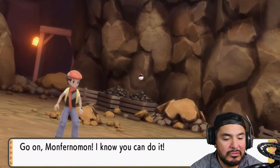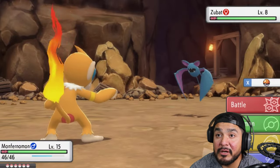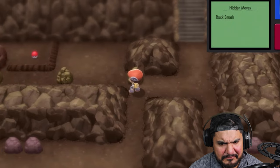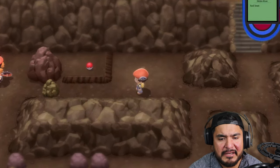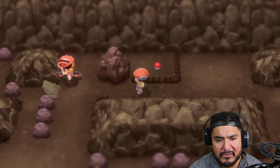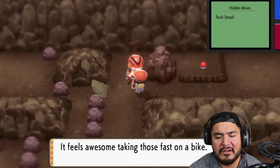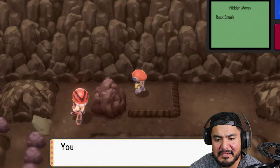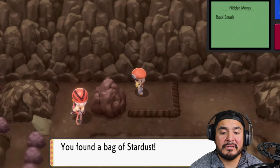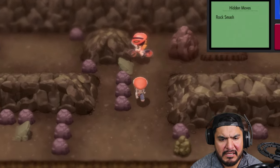We're taking on a Zubat - no, no, no, we are not taking on this Pokémon. Let's run away because we value our lives. Let's Rock Smash this. Those slanted rocks on the ground feel awesome to take fast on the bike. We found a bag of Stardust which we'll use for some money. It looks like we won't be able to go anywhere without a bike.